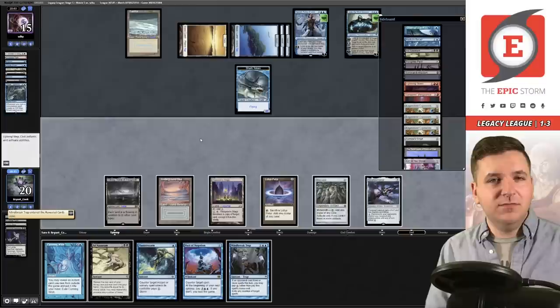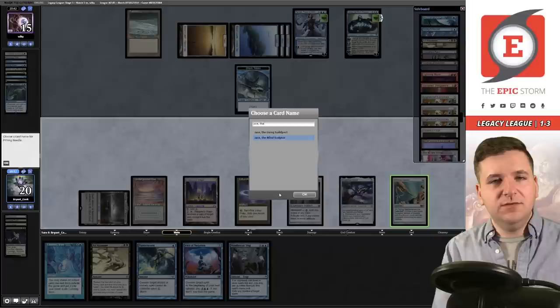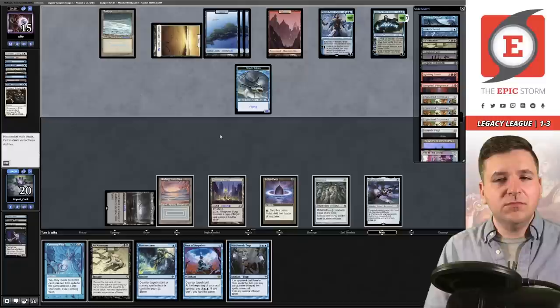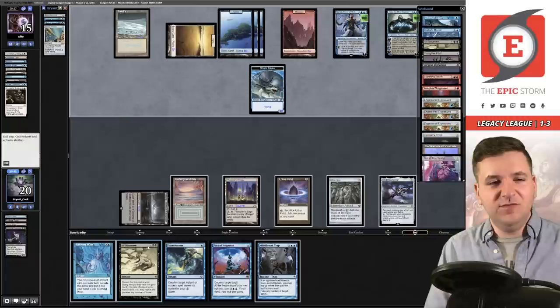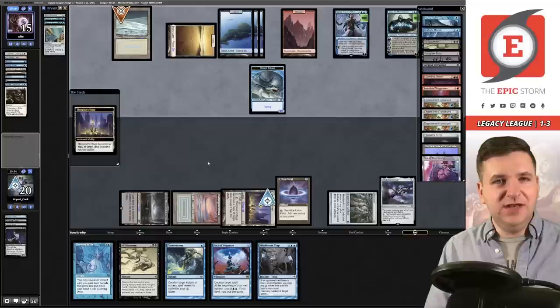Drew — I was hoping that was a land. Play the Needle — Jace the Mind Sculptor. Pass the turn. The Needle's gone and now they have a Jace again. This is my last Cunning Wish — if I use it, it has to be for the win condition. I can't burn this Cunning Wish for Surgical even though I really want to. The Flusterstorm is essentially dead now. Let's copy their Tundra with Stage.